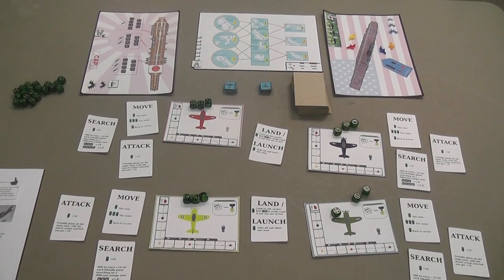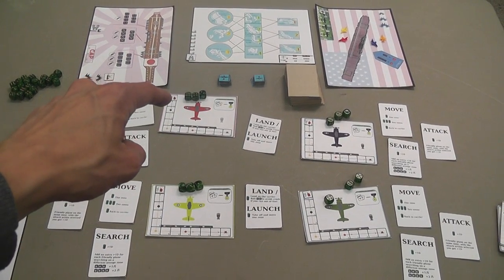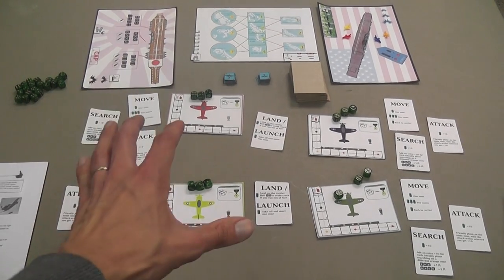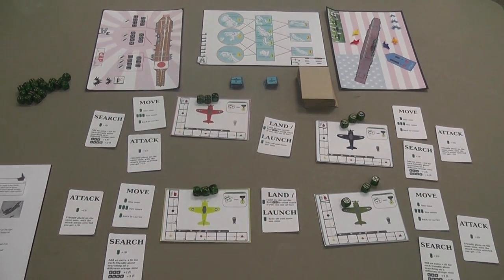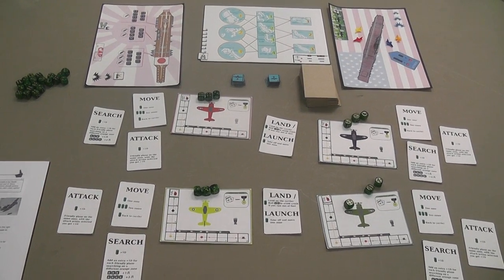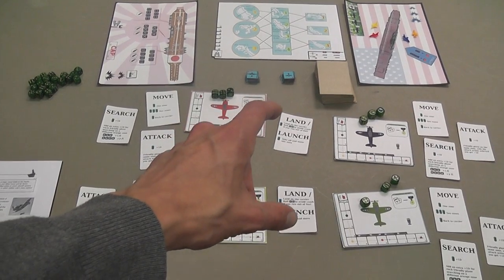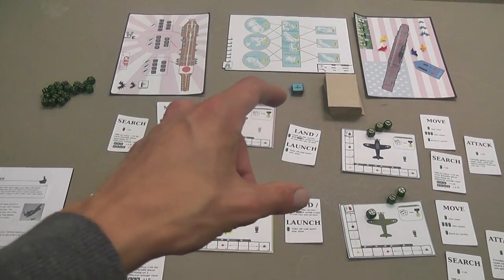This is how the play area may look at the beginning. You have four airplanes, each with a display with a fuel track that has 12 boxes, and at the beginning you have a fuel marker on the 12th space of the track. You can play with four players, each player maneuvering an airplane. You can split and assign the airplanes to a lower number of players, or play solitaire controlling all four. Each airplane has a set of three action cards: search, move, and attack. The group shares two land and launch cards, so only two players per turn can choose that action.